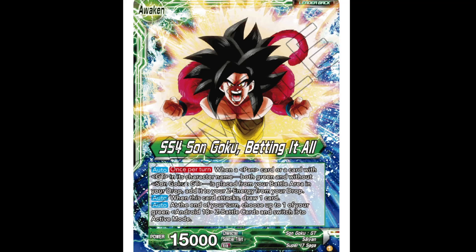The first auto: when a green card or a card with GT in its character name — both green and without Son Goku GT — is placed in your battle area from your battle area into your drop, add it to your ZNG from drop. Also when this card attacks, you draw a card. Then auto: at the end of your turn, choose up to one of your green Android 18 Z battle cards and switch it to active mode.